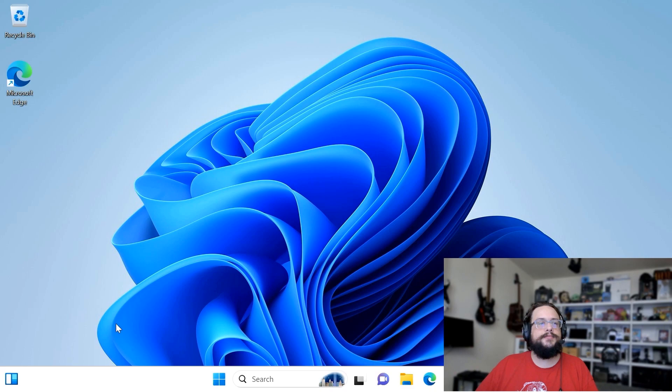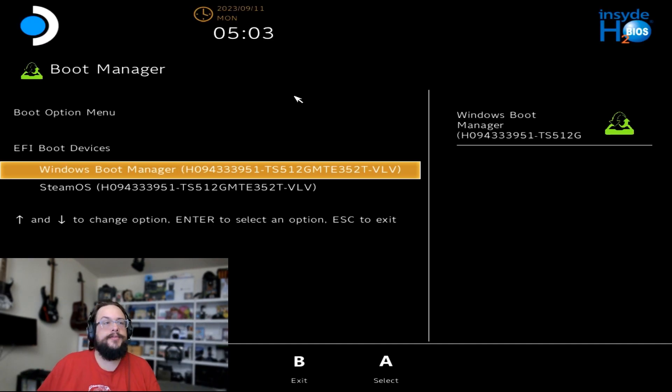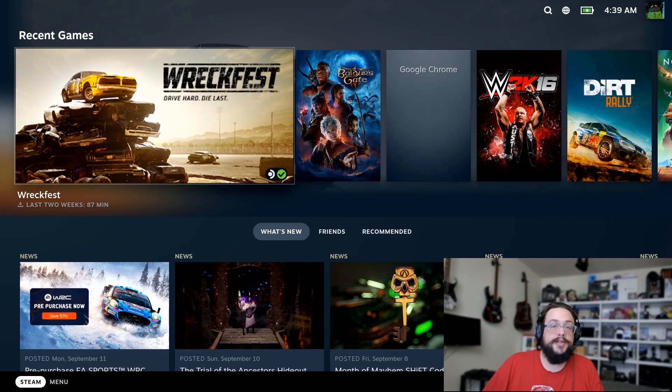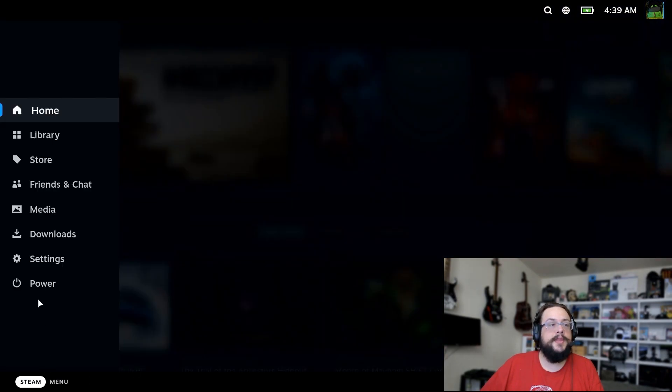We're now logged into Windows and everything works as expected. To show the manual boot method first: shut down, go to Power and Shut Down, remove the thumb drive — Windows is now on the Steam Deck alongside Steam OS. Hold the volume-down button and press power. In the boot menu you'll see Windows Boot Manager or Steam OS. If you're okay with this method of switching, you're good to go — but I'll show you how to install a bootloader for a visual interface.